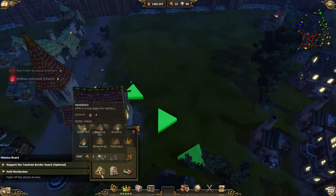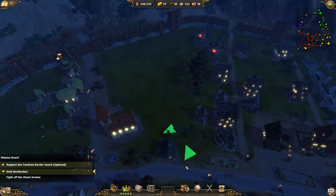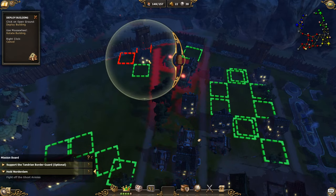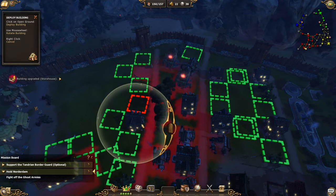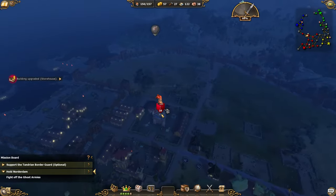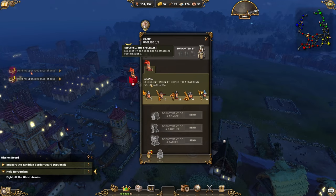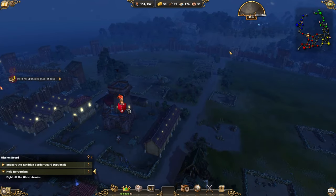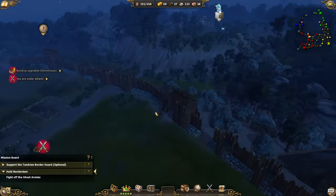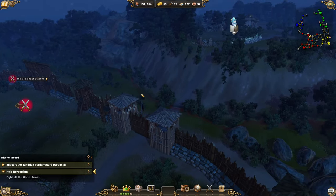We definitely need more residences, and let's build a road so we can have a few more residences along the way. Storehouse upgrade finished. Now it's all about the attack — they're coming! We won't be able to upgrade this sector in time since we don't have the stones, but it should still be fine because they're fighting against the towers first. We've got 18 soldiers — we should really be good for this. The ghost army is attacking — I'm excited!